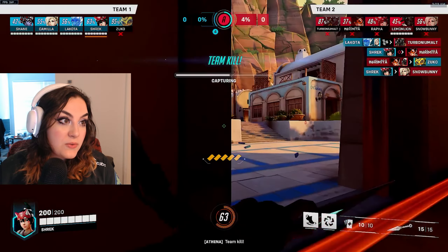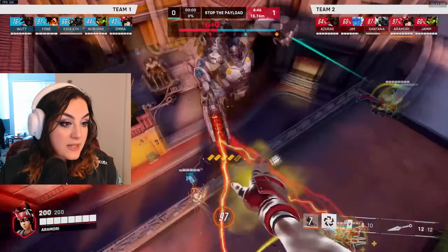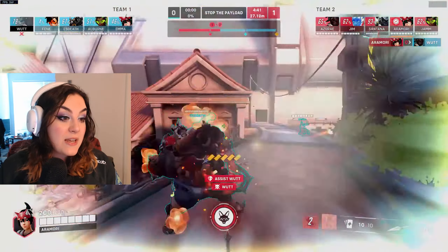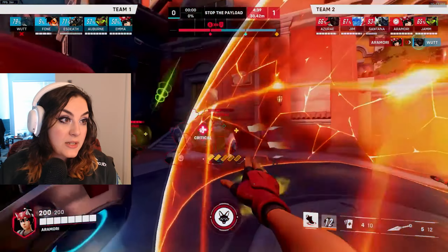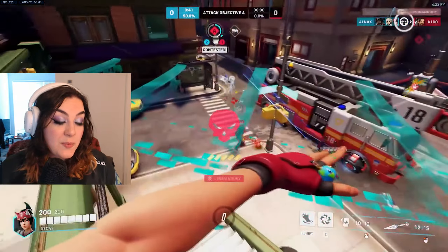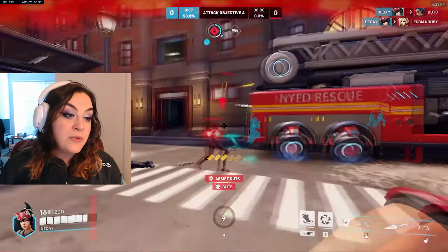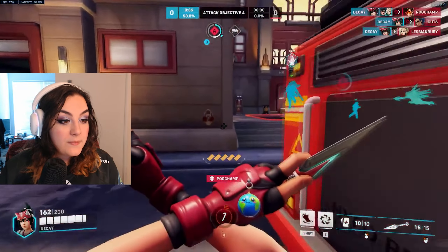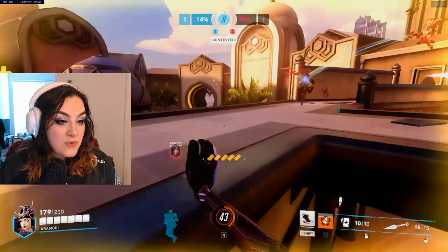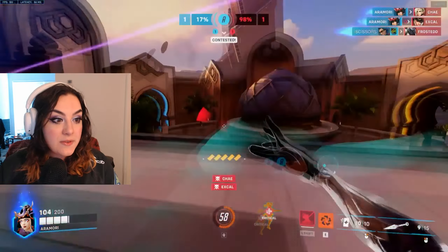When you're playing Kiriko and deciding when to use Suzu, it's important to understand who you're playing against. If you're in ranked versus an Ana, for example, you may want to save your Suzu for her nade. Lots of times Anas will try to bait your Suzu by sleeping a target and only nading after you cleanse the sleep. A good Kiriko will not be baited by this and will try to save Suzu for when the nade actually comes out, even if someone is slept on the floor.